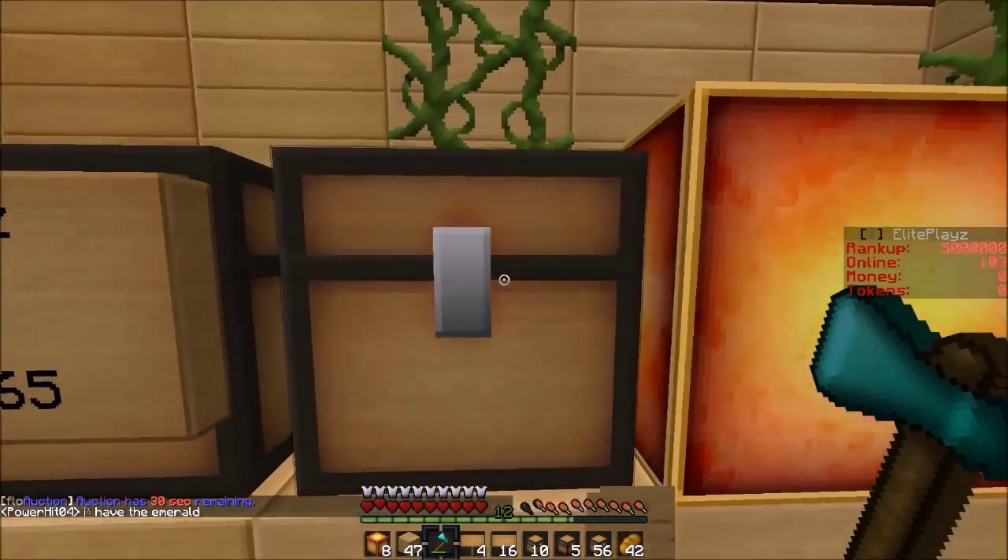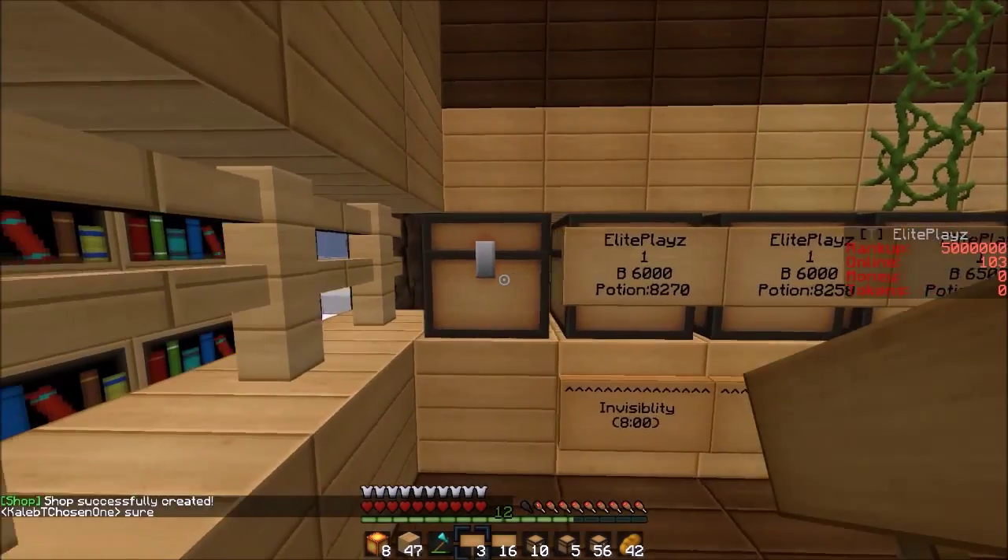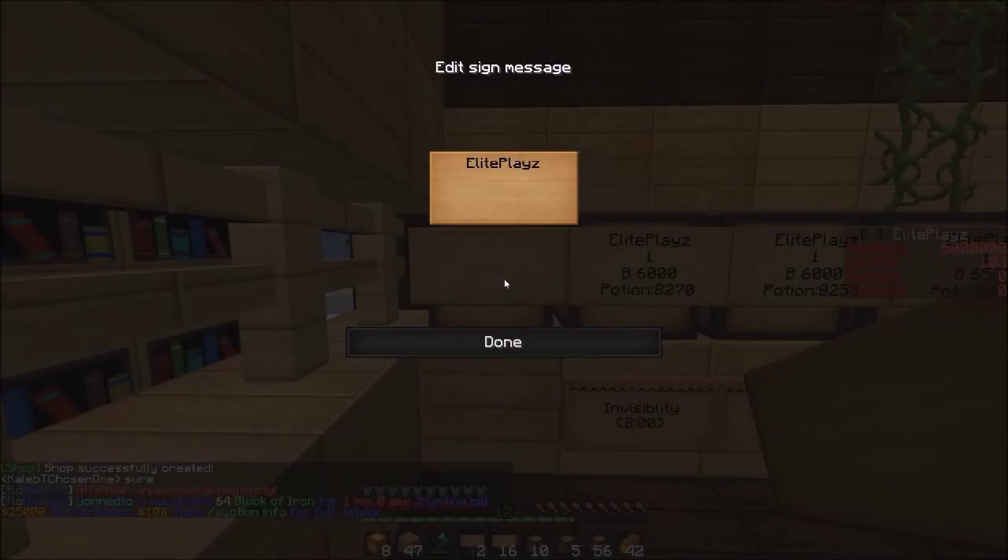I'm actually gonna keep the Strength II, I'm gonna definitely keep it — Elite Blaze — and I'm gonna do 6000. One by, 6000. I'm actually gonna increase it because this is the only shop that has it — I've never seen shops that have Strength II. And then potion 8-2-3-3. Boom, there we go.